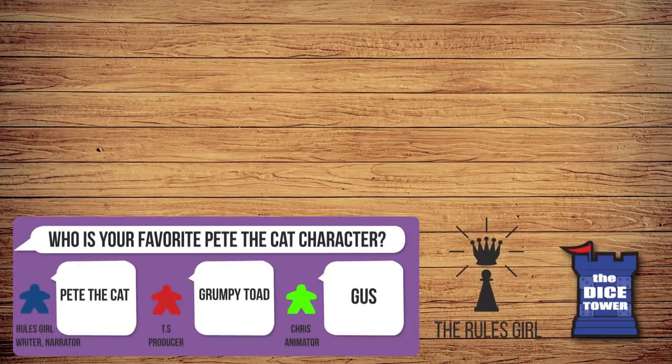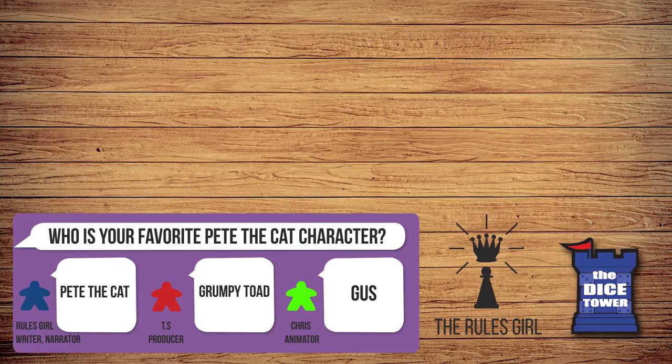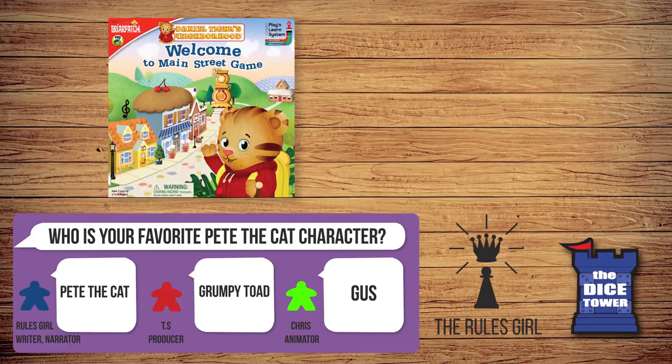If you like the Pete the Cat Missing Cupcakes game, you might also like the Daniel Tiger's Neighborhood Welcome to Main Street game — another fun children's game from Briarpatch. If you enjoyed this video, consider liking it and subscribing to the Dice Tower for rules explanations, reviews, and more.